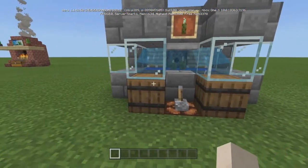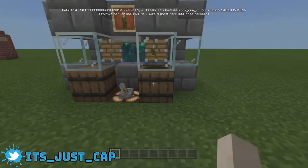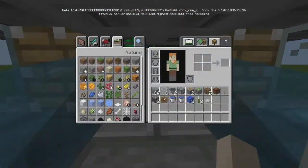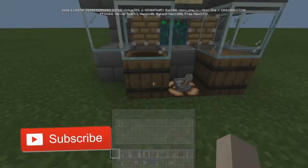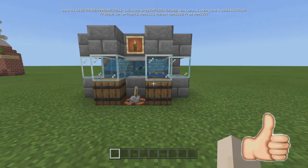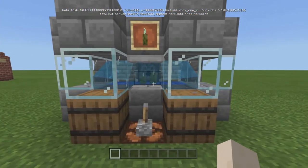All right guys, really quick — just a nice little simple sea pickle farm. You just pull this lever and you'll start getting them eventually. There you go. And actually the reason I open this up is if you stand here — I have one in the inventory — if you stand here, you'll start getting some in your inventory as well. Just leave it for a couple seconds. We already got 21 there and 16, so not too bad. I kind of wanted to design it so it looks like an aquarium. I think it looks pretty cool actually.